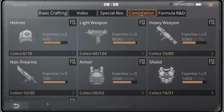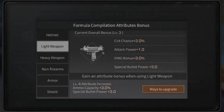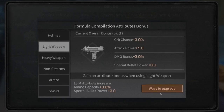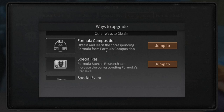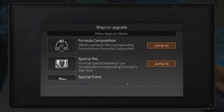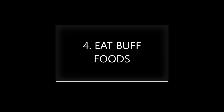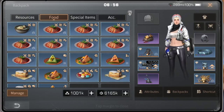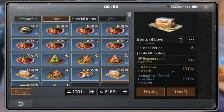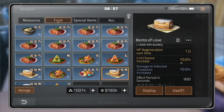Three — level up Formula Compilation, especially the light weapon compilation, to get extra crit chance and damage bonus. You can upgrade your formula composition to get corresponding formula weapons and do special rates for all your formulas, especially weapon formulas. Also, Bento of Love gives extra 10% crit chance — thanks to my car for cooking me Bento of Love every day! For other food options, check your recipes.